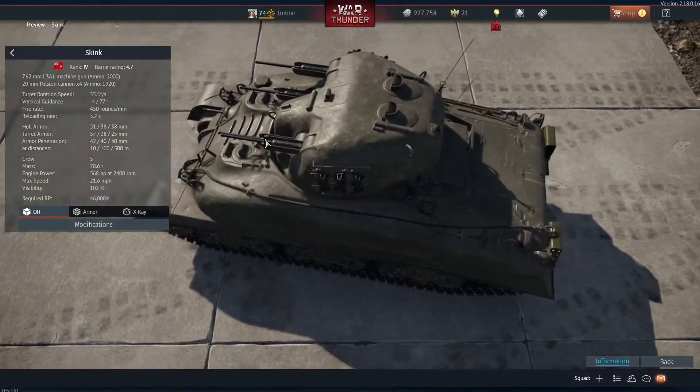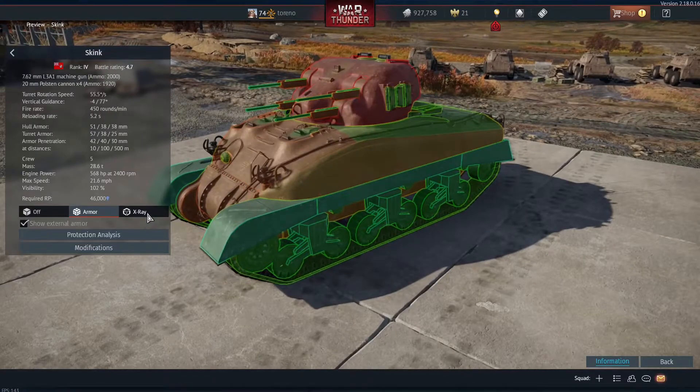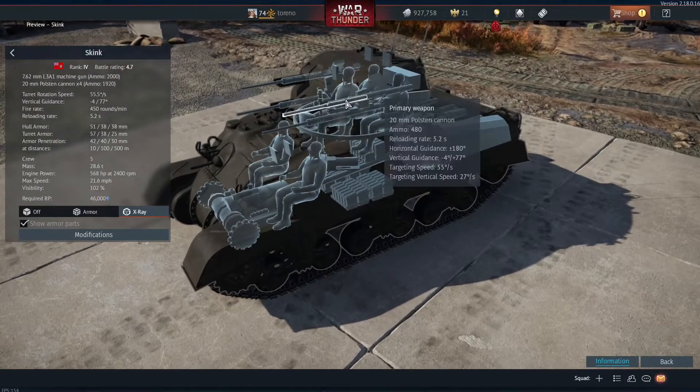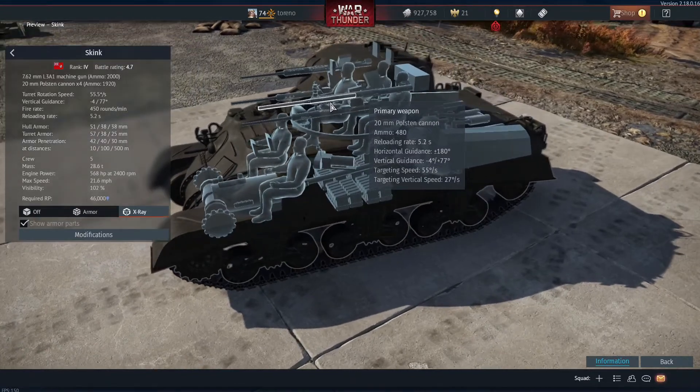The Skink has the advantage in that it does have a fully enclosed turret, and it has four 20mm Polsten cannons. Polstens are basically Orlikons that have just been redesigned to be slightly easier to manufacture, so they should be roughly the same as the previous Orlikons.